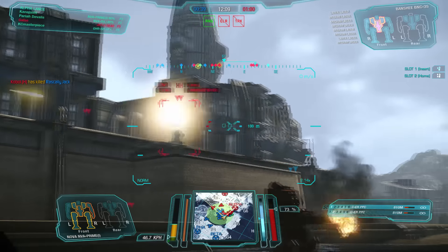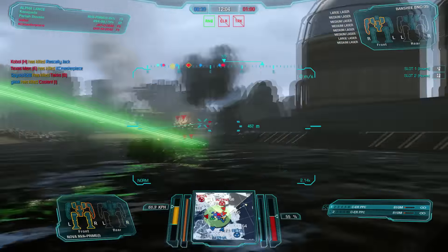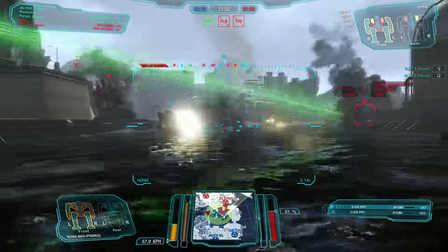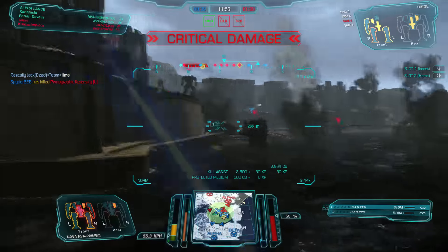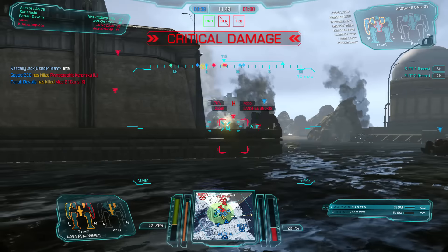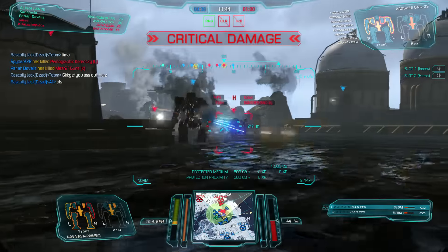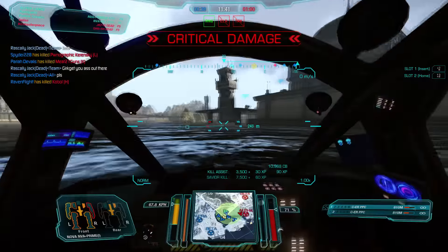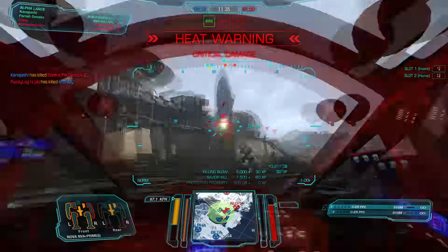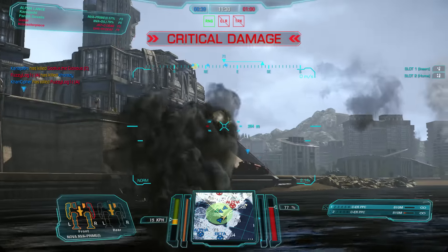We are getting pushed here, but thankfully we're standing in the water so we're able to shoot a little more often due to heat efficiency. There's death flying everywhere — we need to start falling back because the enemy team is pushing in hard and we're taking a lot of damage. Now we've only got one or two enemies that can see us, so we can start focusing on the CT of this Banshee — one more shot and he's down.